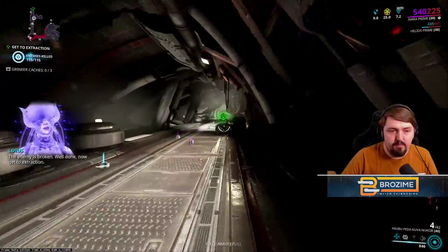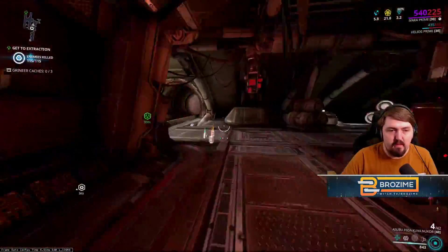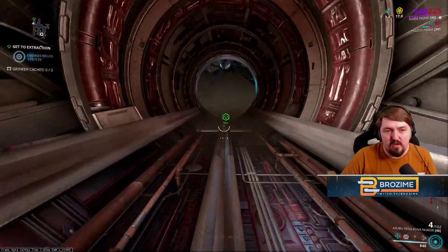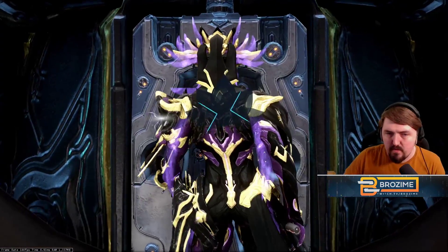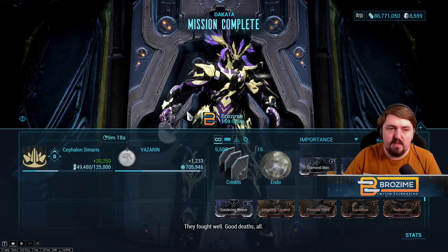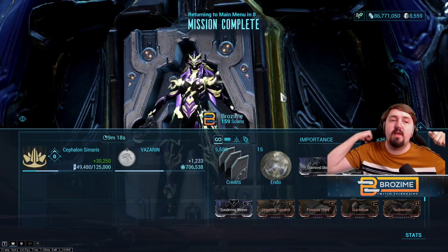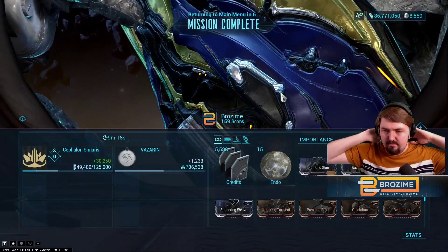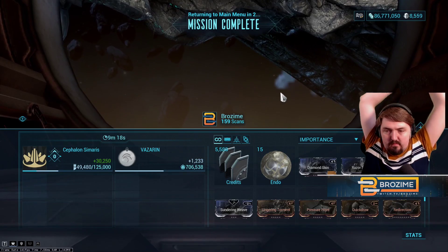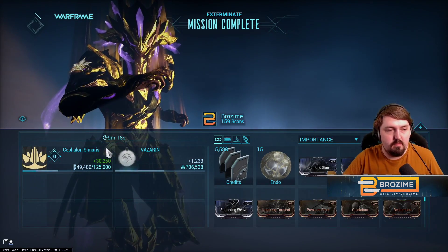The run is done. That only took a little over nine minutes total and our Simaris rep is maxed out — much faster than going after smart targets, though those are some extra rep you can get too. Worth noting once again: the Kuva Nukor must be modded to be silent, otherwise you will uncloak when you fire and will very likely die.